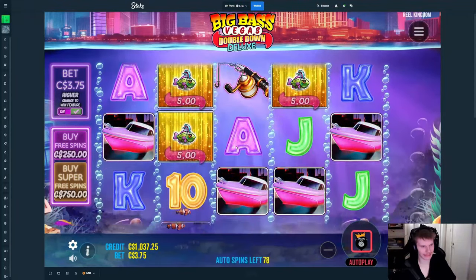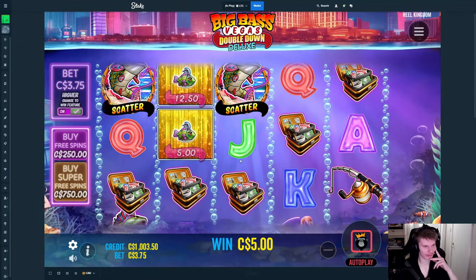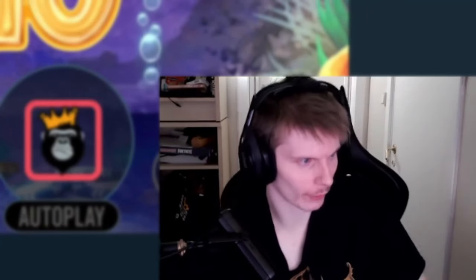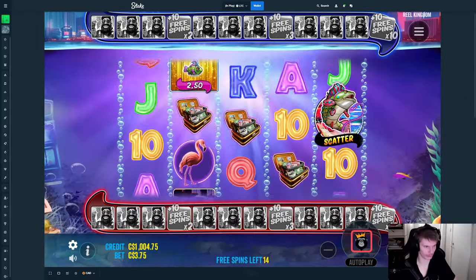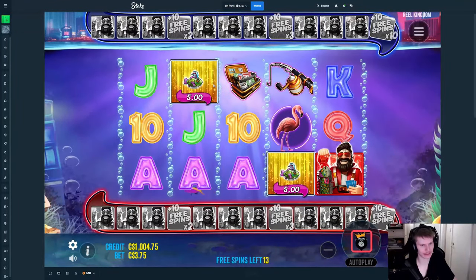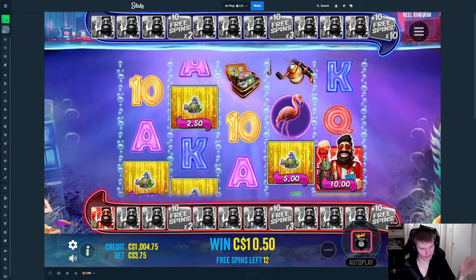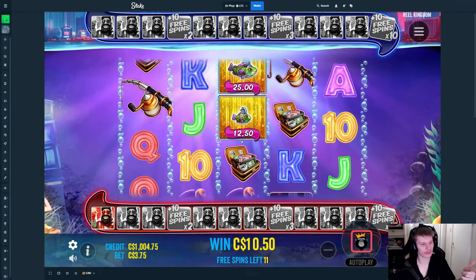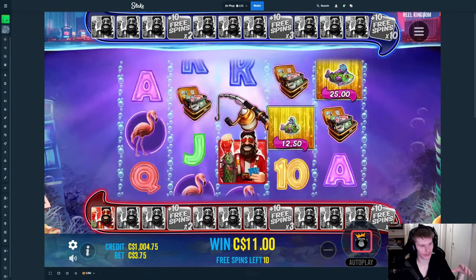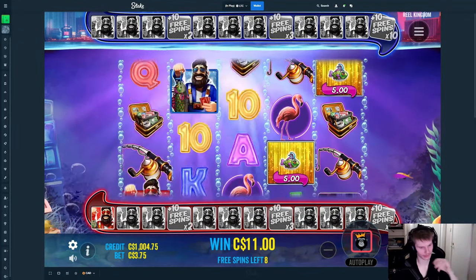I'm not even having music on right now for the slot — I'm not taking any risk, it's always copyrighted when it's Big Bass. There we go, finally — 3.75 bonus, I'm assuming that's a $250 bonus. Please be better than last time. We started with 15 spins, which kind of makes sense because you have both blue and red — so we need four red. This is interesting: each of them goes up by 1x each time until it's 10x.